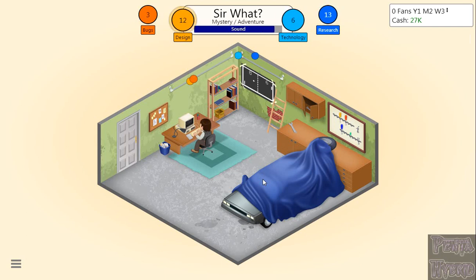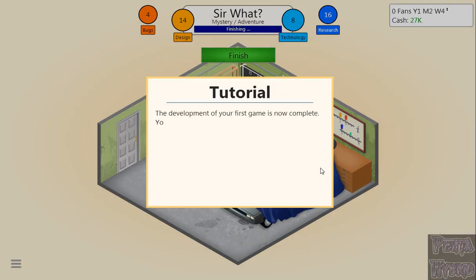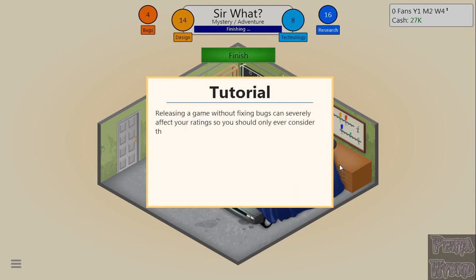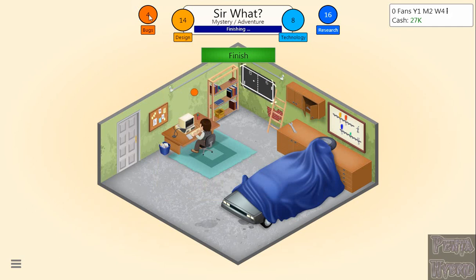Did we make the right choice? We got 8. That gives us 14 design and 8 tech, with 4 bugs and 16 research. We'll wait for the bugs to clear and then hit finish.